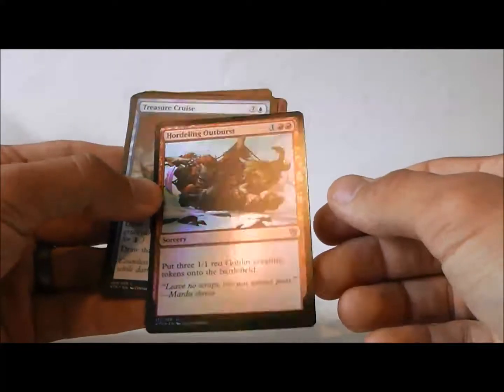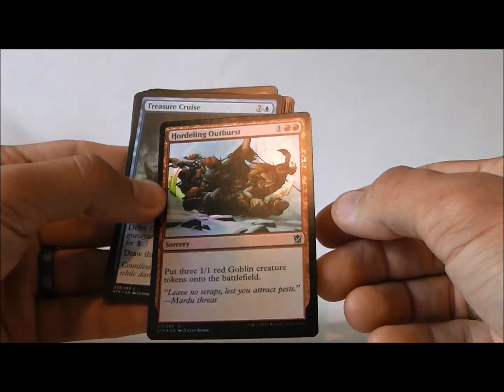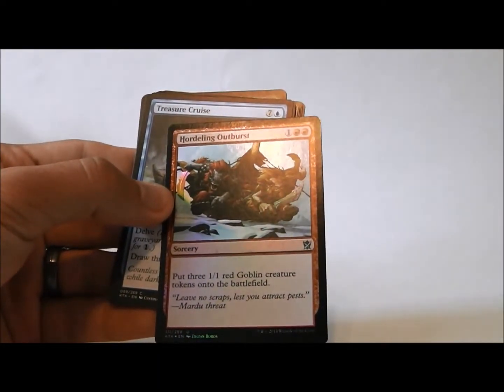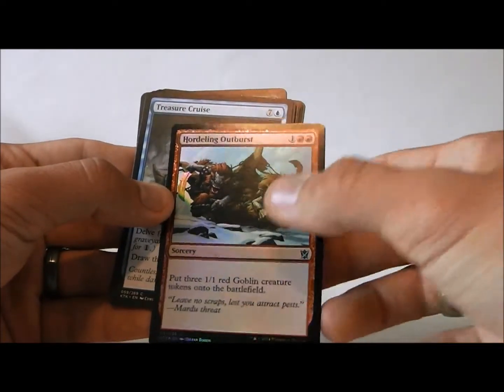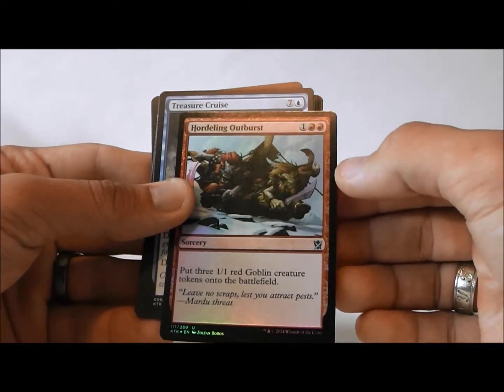Oh, we have a foil — a foil uncommon — it's Hordling Outburst. One red red, you put three 1/1 red goblin creature tokens into the battlefield. That's pretty sweet. Tokens are a thing in Khans of Tarkir for sure. The only problem with this one is that it's double red, so you're going to have to really be in red to make it work.